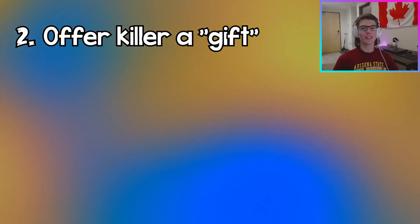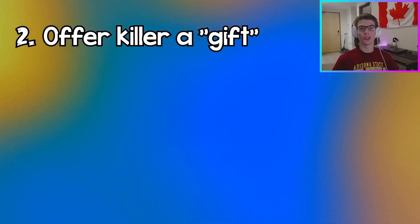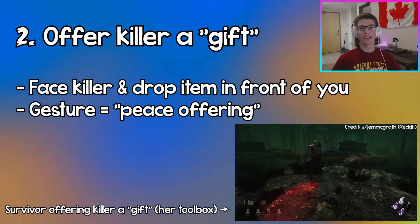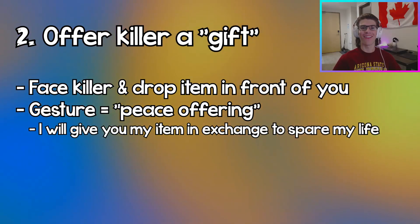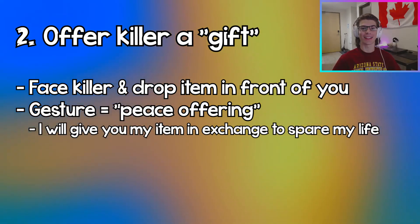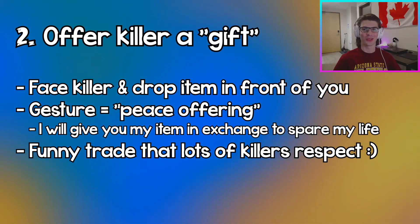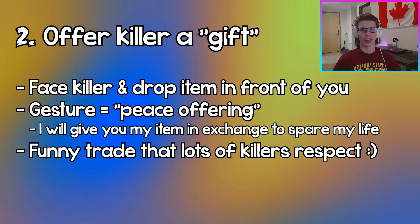Coming in at number two, if you have an item, you can offer the killer a gift. If you have no chance of escaping and the killer finds you and it seems like they're about to kill you, you can face them and drop the item on the ground in front of you. That signifies that you're giving the killer a gift — hey, I'm dropping this item in the trial and in exchange, you can spare my life. It surprisingly works with a lot of killers. If you drop an item in front of them at the exit gate, they'll just stand there and let you open the exit gate and leave. It's kind of a little trade for your life, and a lot of killers actually do respect that.